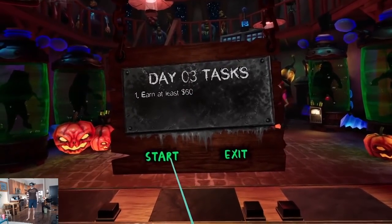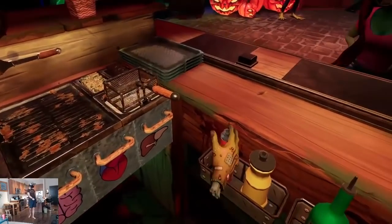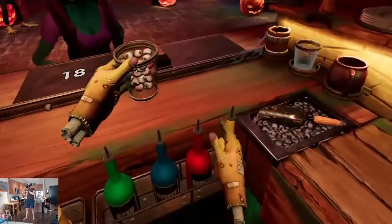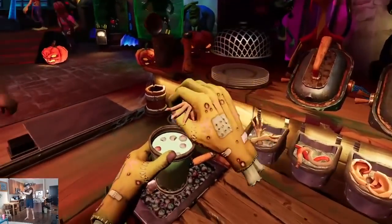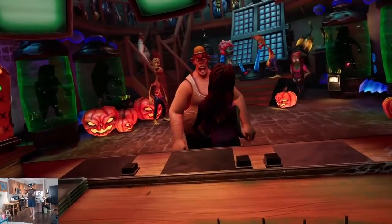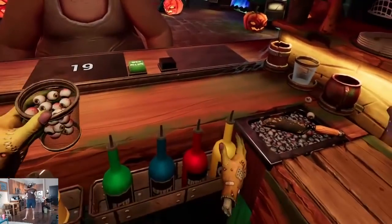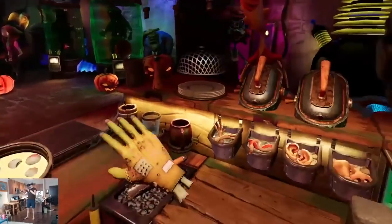Next day — sixty dollars! Gotta stay in business. Eyeball drink: green and blue — chicken leg, there you go. Our little bar has a lot of customers, which is good. Business is doing well.